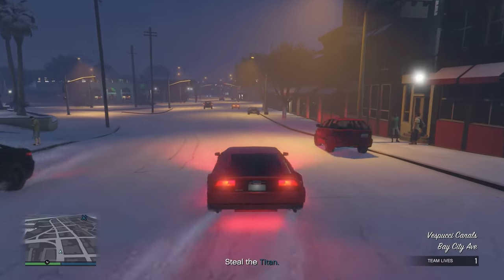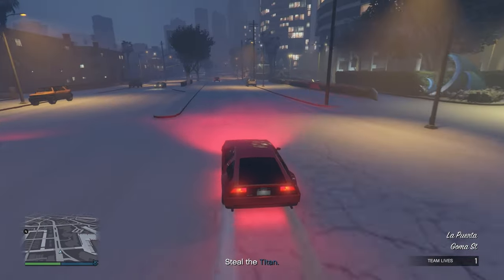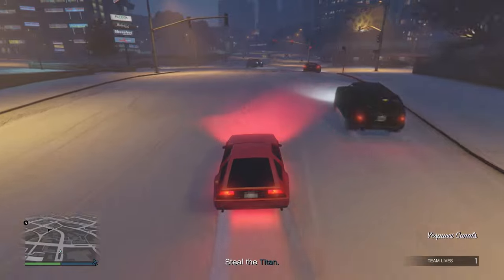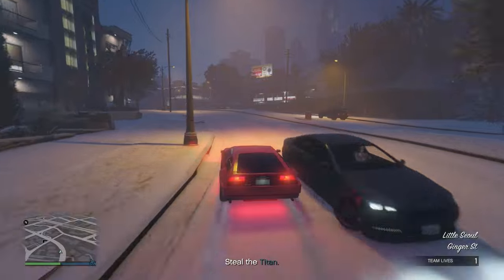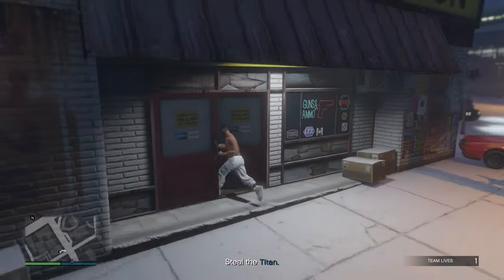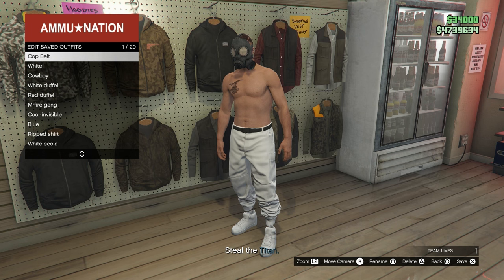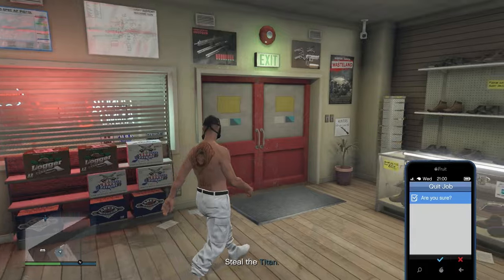Once you load into the mission, check that your outfit no longer has the peach plate carrier. If it doesn't have it anymore, you did the glitch right. If it still has the peach plate carrier, you did it wrong and have to restart. Now get inside a car and make your way to Ammu-Nation, then save your outfit there — it doesn't matter which slot you save it in.